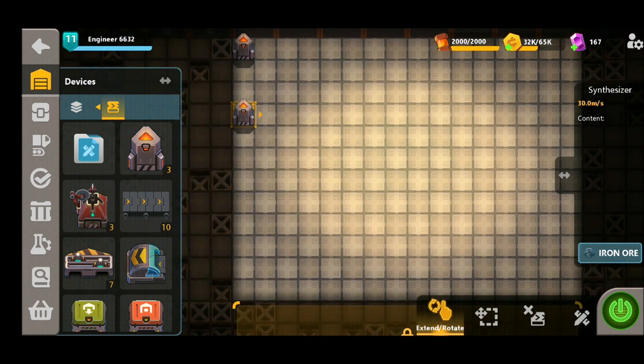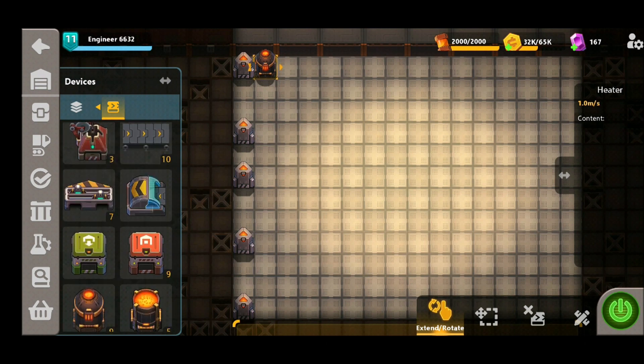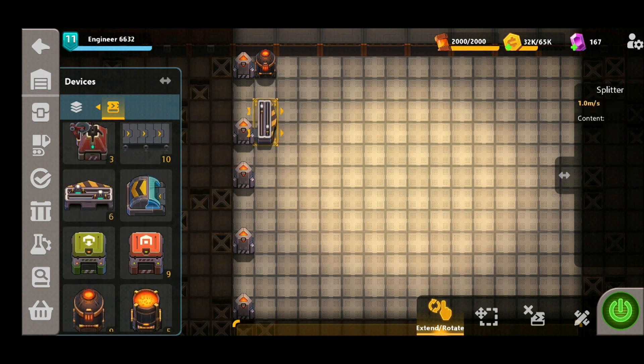The synthesizers are going to be the primary feed to our supplies. We're going to change the second and fourth synthesizer to carbon and leave the other three as iron. The next step is to place our heaters at the top, and then in the middle synthesizers we are going to be placing some splitters to separate the supply, and at the very bottom, another heater.